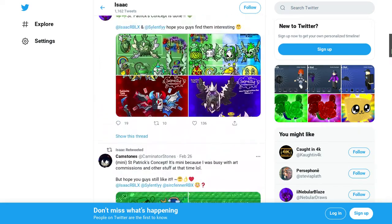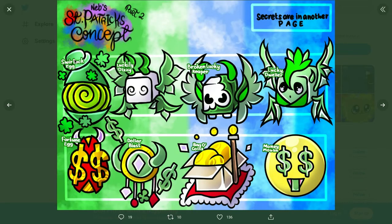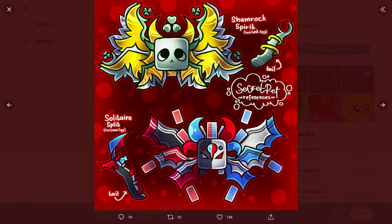Now leaks concepts. We got the squirrel luck egg, we have the lucky drizzle, the broken luck reaper, the luck dweller — kind of like that little mohawk. We got the fortune egg, the dollar blast, the bag of coins, the money moving — I'm just gonna say emoji. It looks pretty decent over here. We have the shamrock spirit — looks pretty decent.